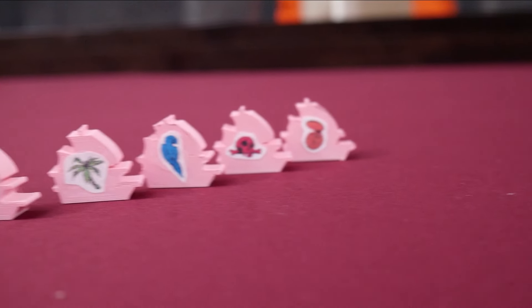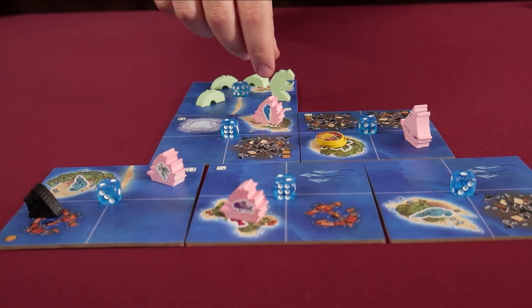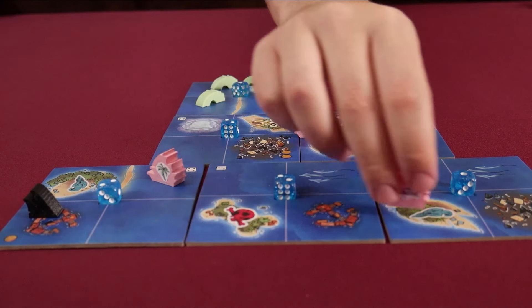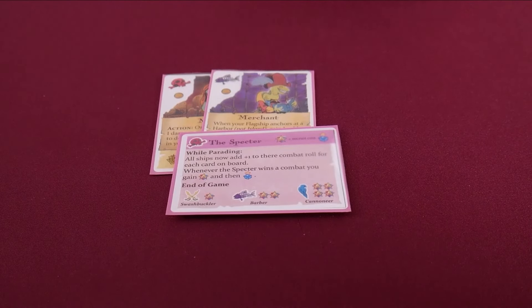Each frigate is uniquely equipped with its own abilities and ways to score points. By taking the parade action, you may control multiple of your ships. Plan accordingly. Each frigate has a crew that they'll gain extra fame for at the end of the game.